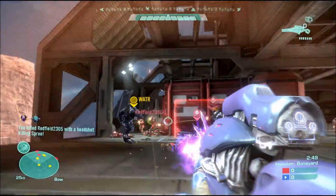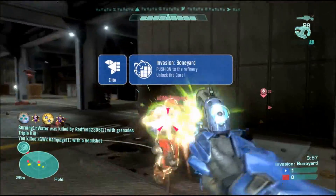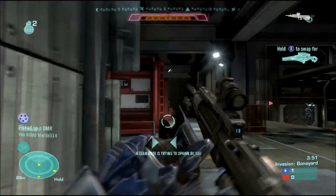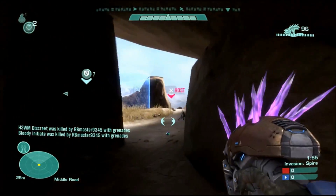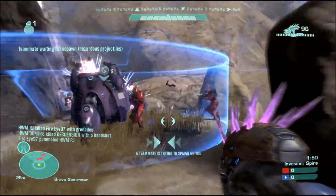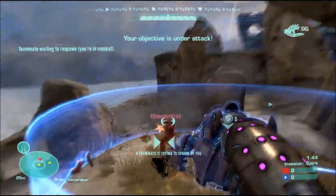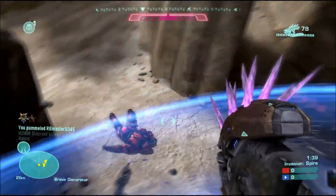Invasion also has its own sets of checks and balances. In Invasion, the first obvious trait difference to notice is that one team is composed of Spartans and the other is formed of Elites. The Elites' traits give them faster mobility along with their starting ability to evade. Also they have the ability to regenerate health and have higher shields than the Spartans. However, Elites also have larger hitboxes, which normally makes them an easier target.